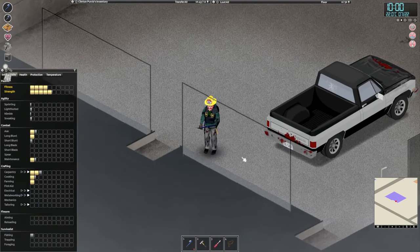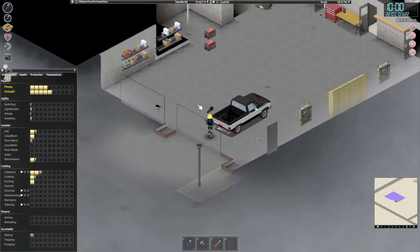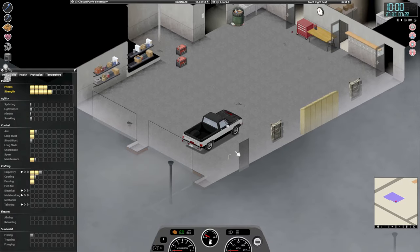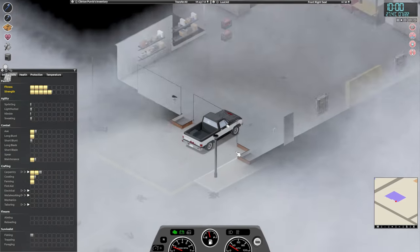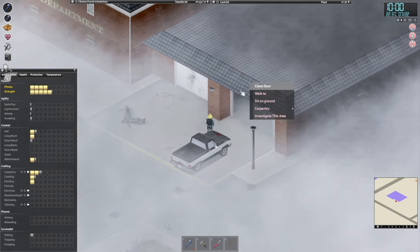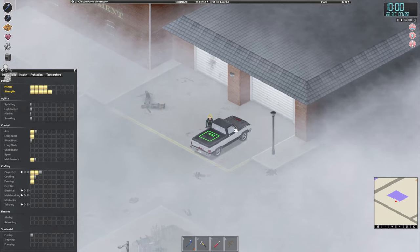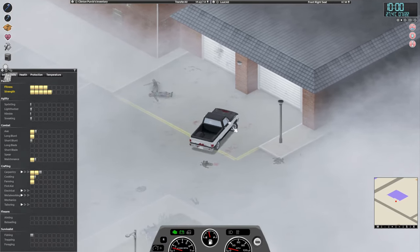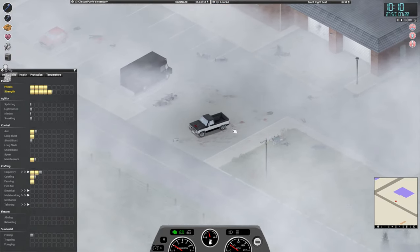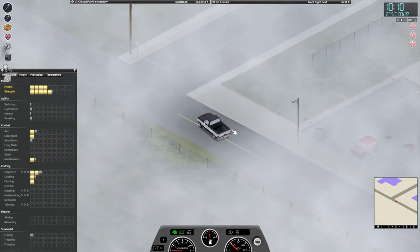Let's open this door and see — ah, it's fricking foggy. Well, we're going anyway, and we're of course closing the door behind us. So I very much like to find a gas station — very, very much like to find a gas station. Let's go see if we can find a gas station.